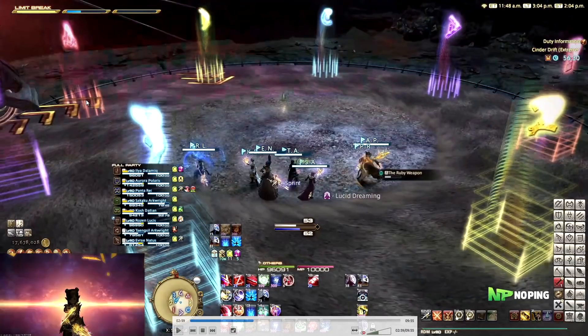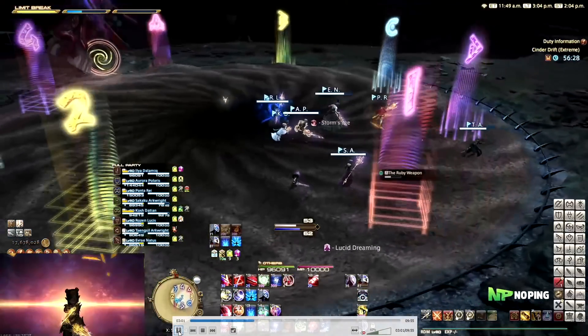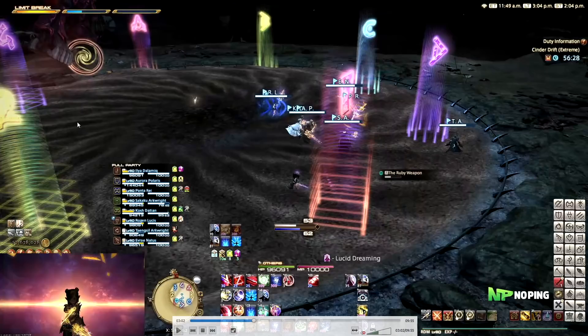Once he does that, his claw is now on this side of the arena, so we need to make sure that we move as far away from that as possible. We all run towards the one side. This will also make the whole arena become normal again — the quicksand is gone basically.